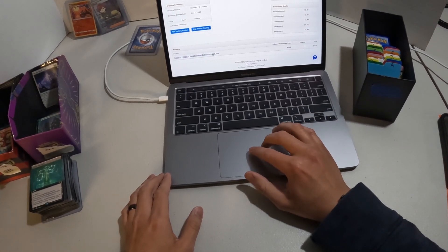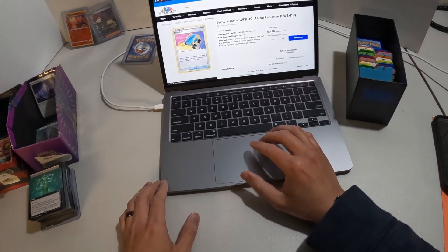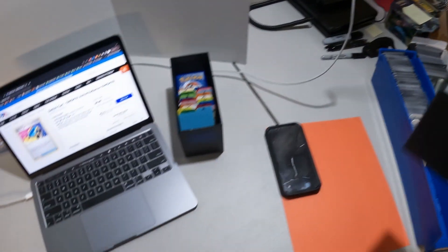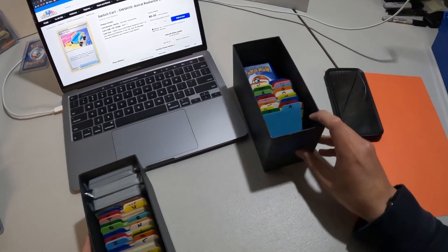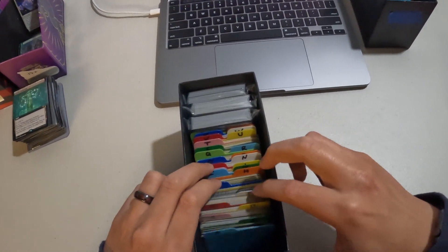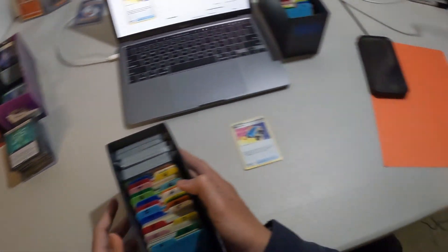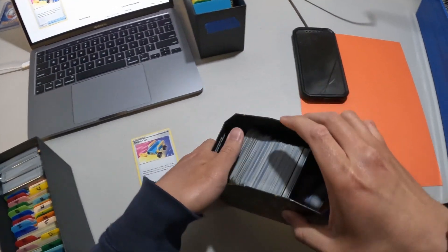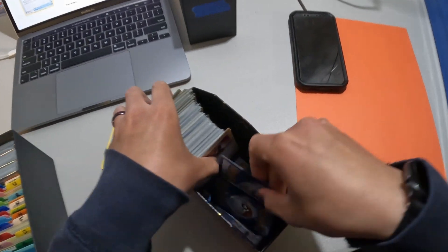I sold a trainer card for Pokemon, which was a switch cart. I have my inventory sorted out — I have an ETB box for magic cards and an ETB box for Pokemon cards. Behind 'S' and there it is, the switch cart. I want to see if I have another switch cart to list because these have been helping me fly through the seller levels.